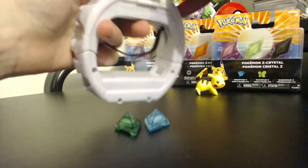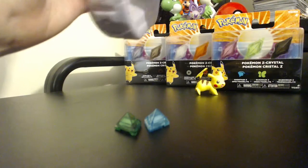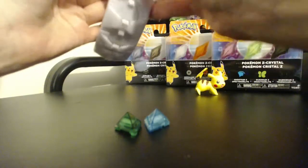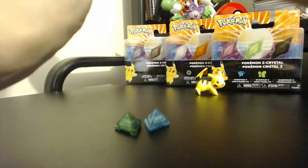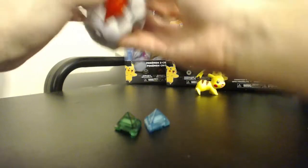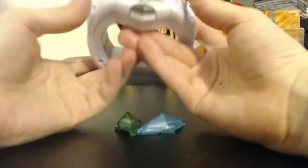So let's put the crystal in. It was upside down — that's probably why. There we go, it's in! And you can press the button — what button is it? How did I do it before? That one there — we press that one.